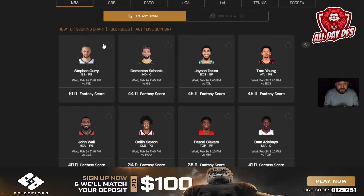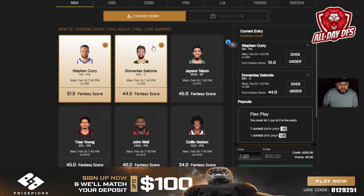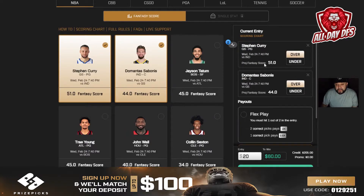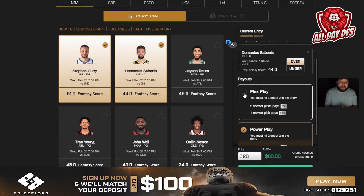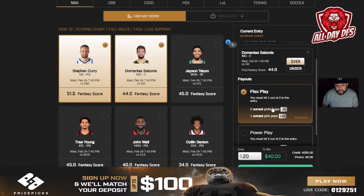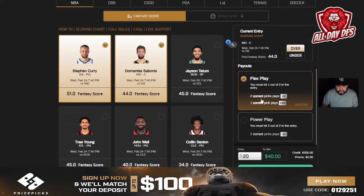You can pick anywhere from two to five players. When you pick two, you can do a two-pick power play and that gives you three times your money if you get both right. You can also flex it — flexing is really good for beginners who aren't confident or aren't doing research. If you flex a two-player play you only get two times your money, so if you bet 20 you get 40 back. But if you get just one right, you get 0.5 back — so you still get something back.